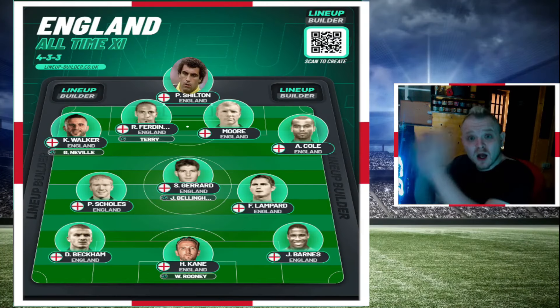It's your boy DTV coming at you with another video - this time I'm doing my England all-time 11. It's going to be controversial. We're going to be using the 4-3-3 formation, which means two wingers, two wingbacks, three in the middle. No midfield attacking or midfield defender, just three central midfielders. If you want me to do a 4-4-2 formation as well, I'll include that in this video too.